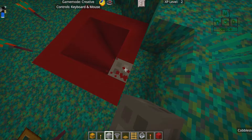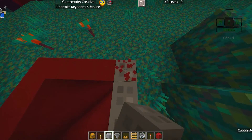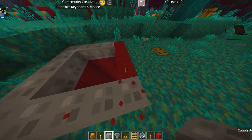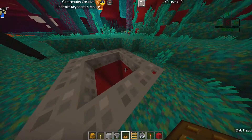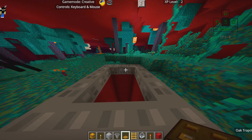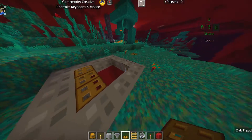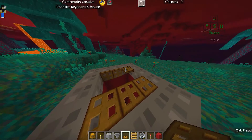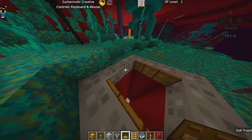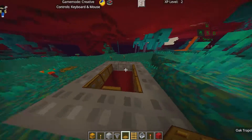Replace the border blocks with something endermen can't pick up — cobblestone works well to be safe. This next part is really important: trapdoors are identified as solid blocks by endermen even when they're open, but you can fall through them when open. Place three trapdoors on each side so endermen think it's a block, walk onto it, and fall through. On the narrower sides you can only fit one, but that's fine.